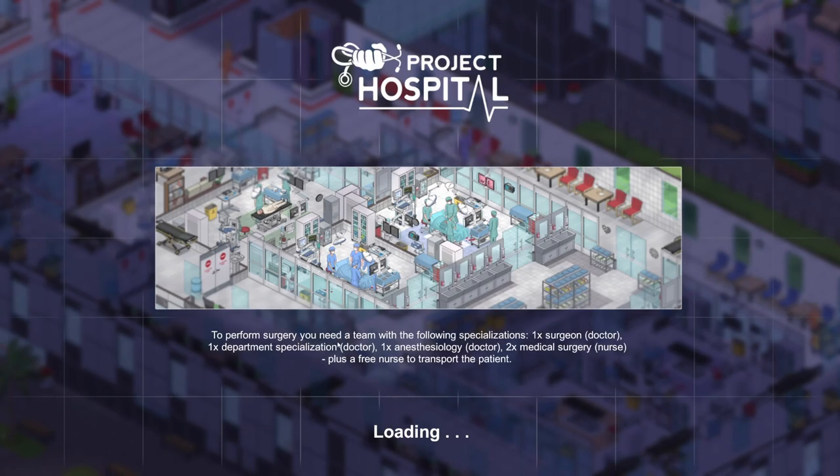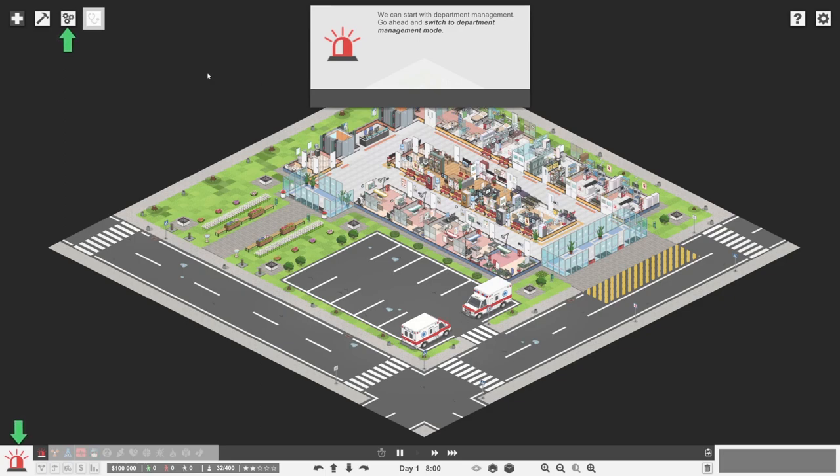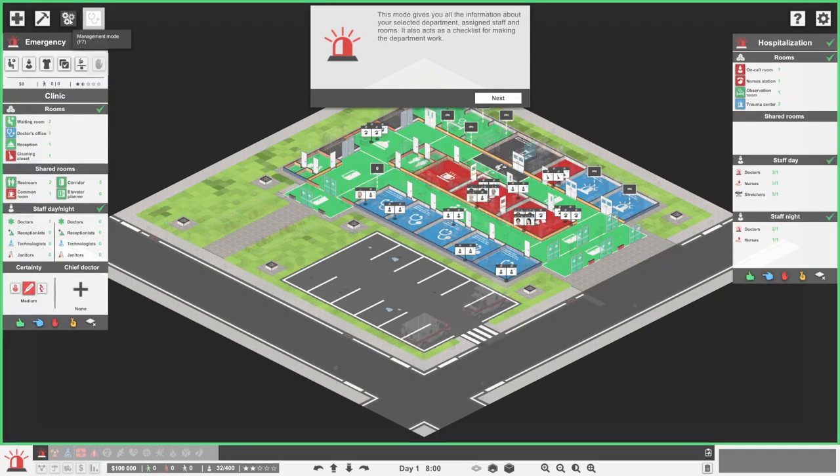There's going to be a lot to remember. To perform surgery you need a team of the following specializations. This hospital is slightly bigger than the clinic we were just running. The tutorial says we're diagnosing and building - we have one more area that needs a little refreshment. Let's take a closer look at hospital management - we can start with department management and switch to department management mode. This mode gives you all the information about your selected department, assigned staff and rooms, and acts as a checklist for making the department work.